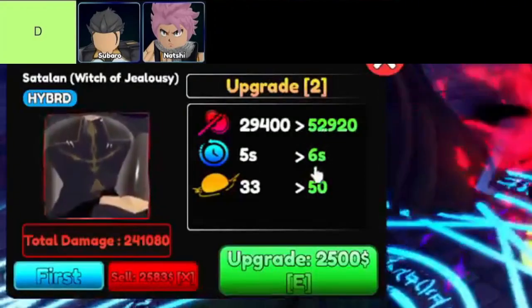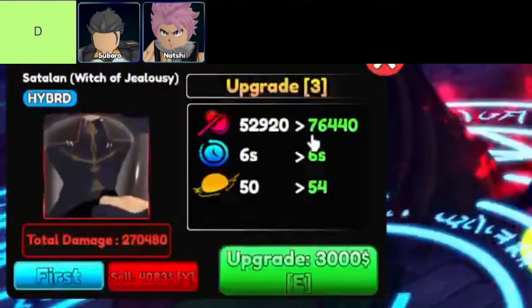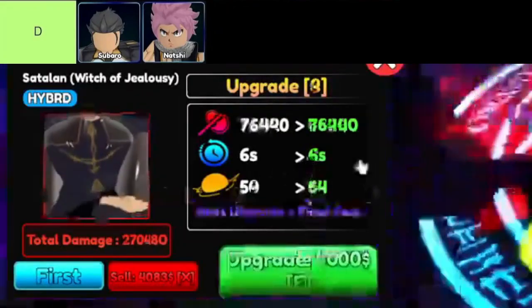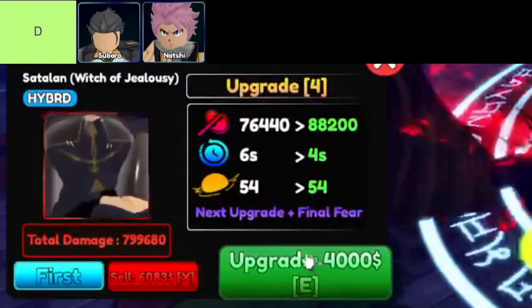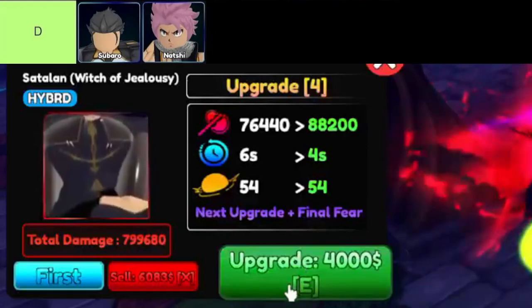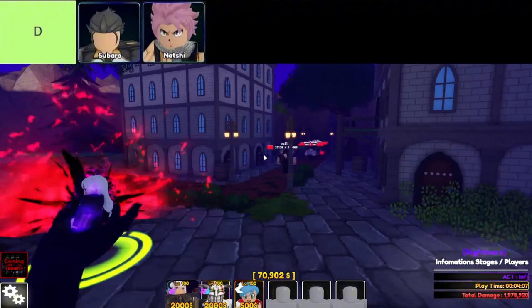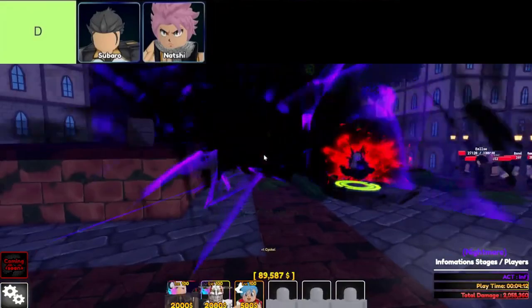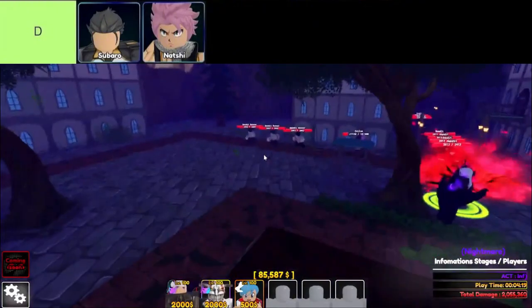Let's get real for a second. We all love a good unit in Anime Guardians, but there are some that just don't quite cut it — the ones you pull and you're like, maybe next time. Today we're diving into the D-tier units, the ones that might just sit on the bench a little longer than you'd like. First up, we've got Subaru. Subaru's got that single target DPS and sure, he can attack fast, but his damage output is basically meh. His DPS really doesn't do him any favours, so you might want to think twice before adding him to your lineup.